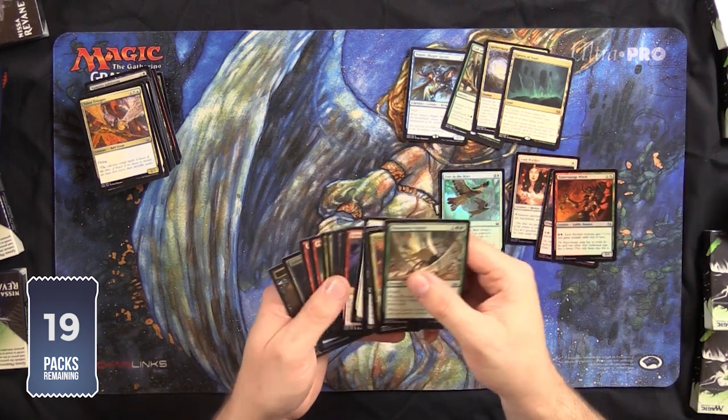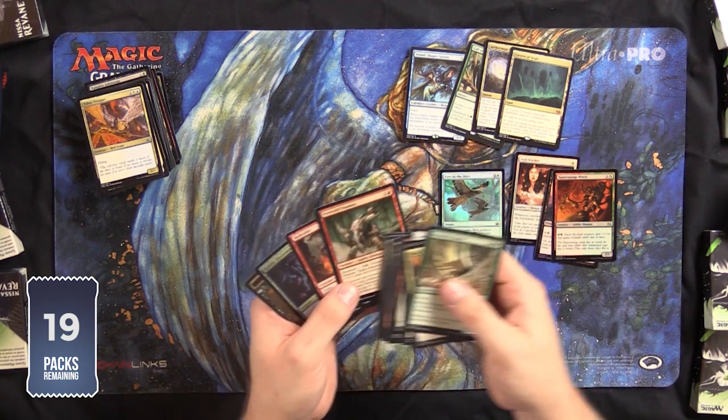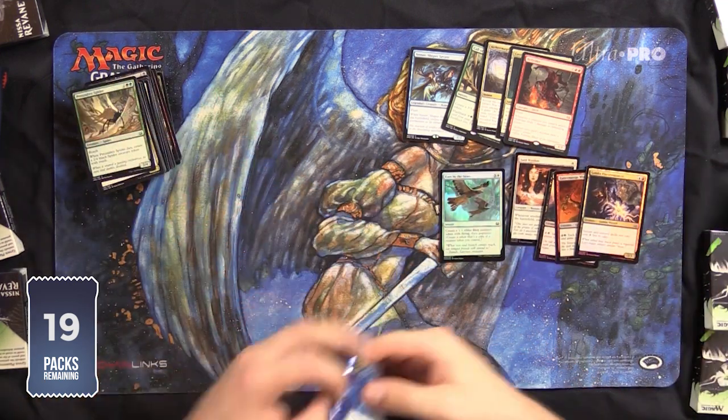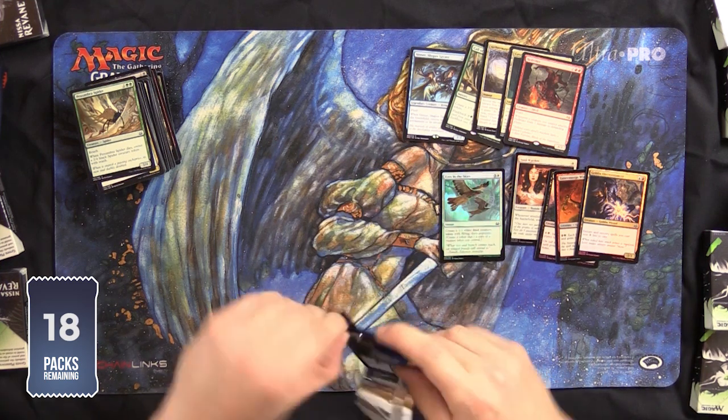Let's have a look. Electromancer. Hell Rider. Again, another card that has been downgraded from Rare which is always nice. And modern playable cards in foil — that's always good for your Trade Binder.